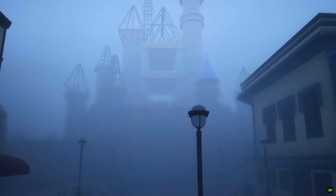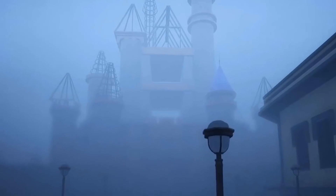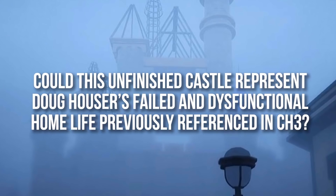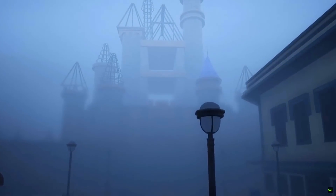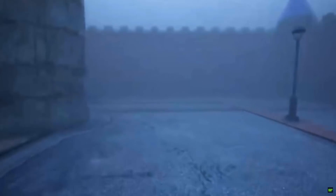In the second half of the trailer we get a look at two new shots from the second stage, Mascot Mayhem, set inside the theme park Joy Joy Land and the facility where animatronics are brought to life located beneath. The first shot showcases the castle at the heart of this park, an enormous towering structure still under construction. Perhaps a representation of Doug's troubled home life — a home that never felt complete to him and was rampant with dysfunction. A thick, smog-like mist engulfs the park, meaning visibility will be low and the player will have to rely on both their powers and a keen sense of hearing to steer clear of danger.